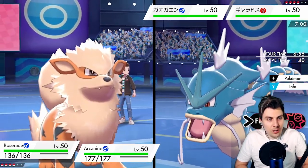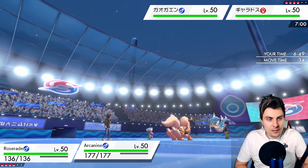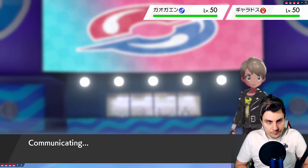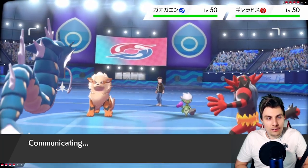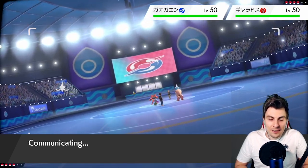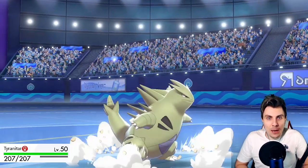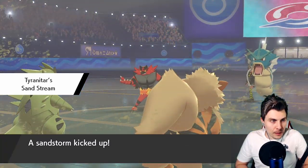I can't imagine Incineroar going for Arcanine knowing there's the threat of sleep powder from Roserade. We'll switch into Tyranitar, and we've got the nice switch into Rotom if needed. The opponent might read into it — Roserade is threatened, so they might expect a switch or a Protect. There's also the threat of Wild Charge or Will-O-Wisp, and they might go for fake out into Arcanine then Max Geyser, which would be very bad.